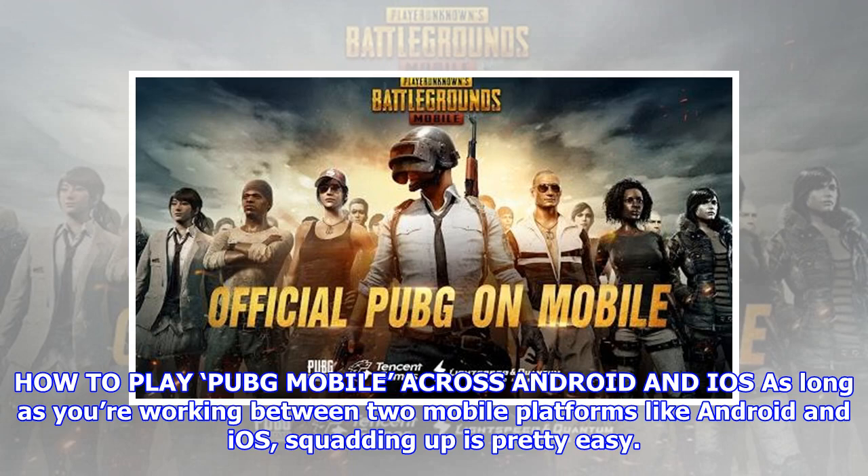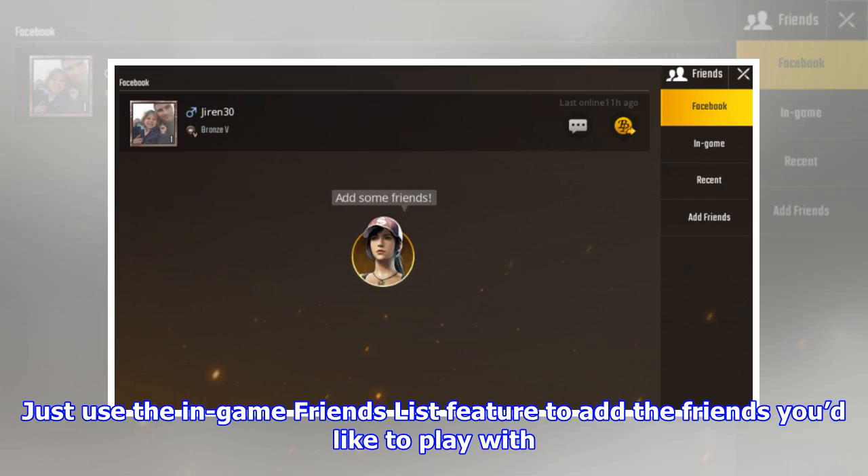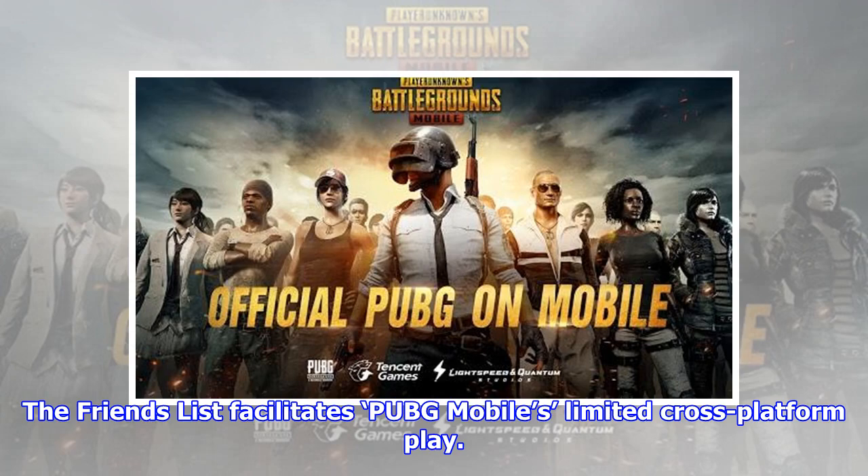How to play PUBG Mobile across Android and iOS: as long as you're working between two mobile platforms like Android and iOS, squadding up is pretty easy. Just use the in-game friends list feature to add the friends you'd like to play with. The friends list facilitates PUBG Mobile's limited cross-platform play.